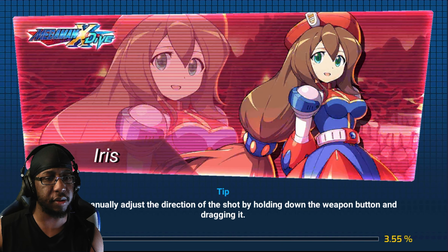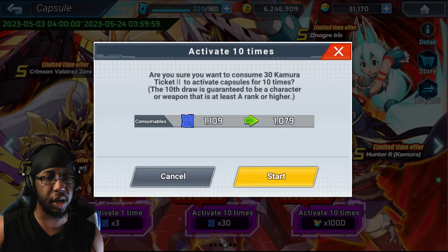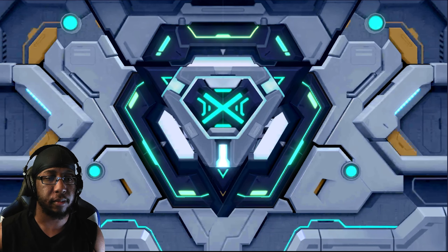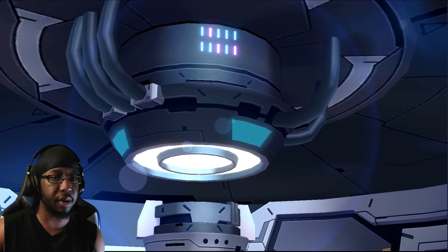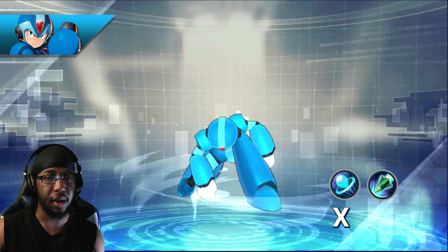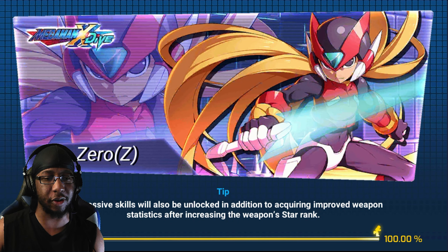Characters — like I said, base Exe, give me base Exe! I don't have it on this account or my Taiwan account. Rogue would be cool too — I recently got Rogue on my Taiwan account, which was funny because I got Rogue there and then on this account shortly after I got Harpuya. I was like, wait a minute — I'm just alternating with the Star Force characters now.